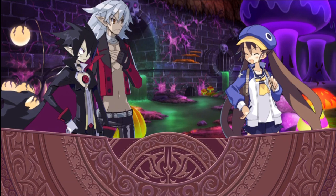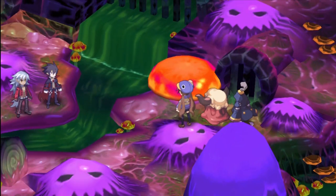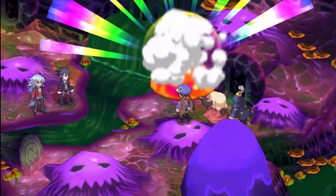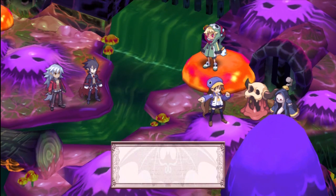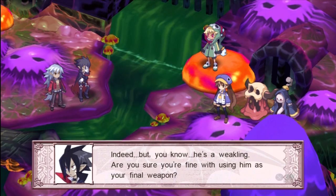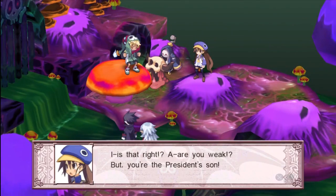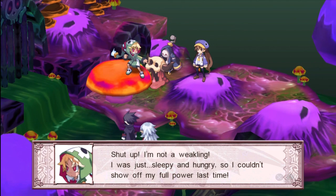'I've had enough of your big mouth. Newsflash — here comes our top secret final weapon! That's right, listen up and be amazed. He is the one and only son of the most powerful man in the Netherworld — the President.' 'Indeed, but you know he's a weakling. Are you sure you're fine with using him as your final weapon?' 'Shut up, I'm not a weakling — I was just sleepy and hungry so I couldn't show off my full power last time.'